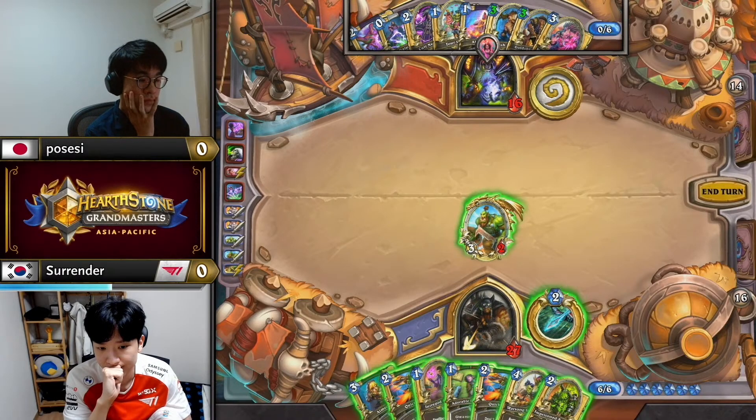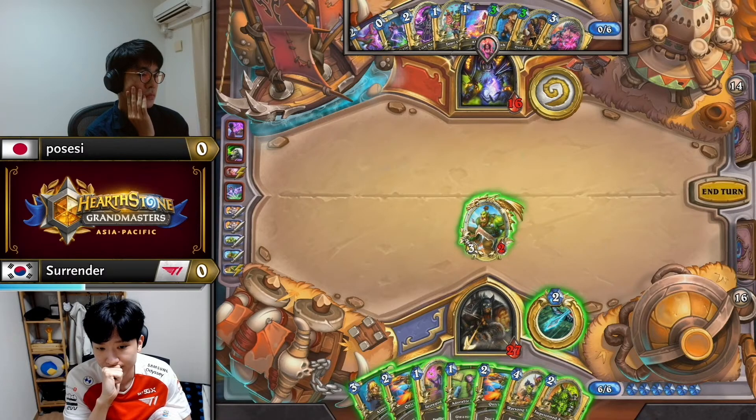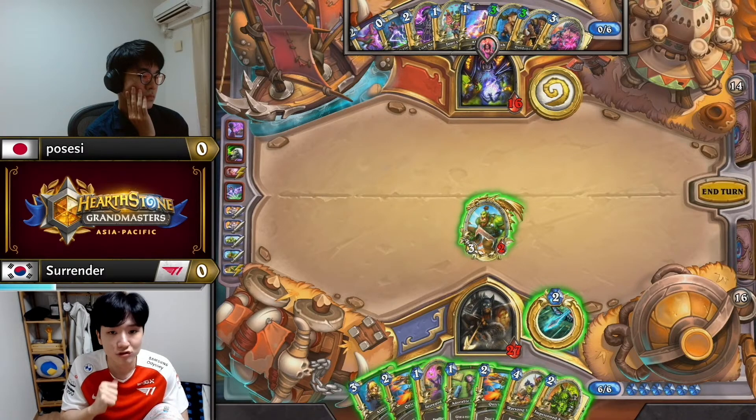You've seen a Neophyte from Surrender — at this stage I'd be interested in getting the Adorable Infestation damage face while you can. Probably the rest of the turn is Aim Shot, hero power, and then next turn Quick Shot, Quick Shot, hero power.